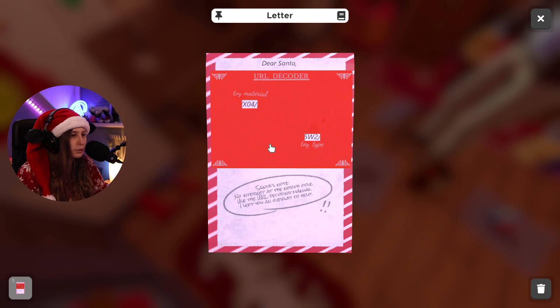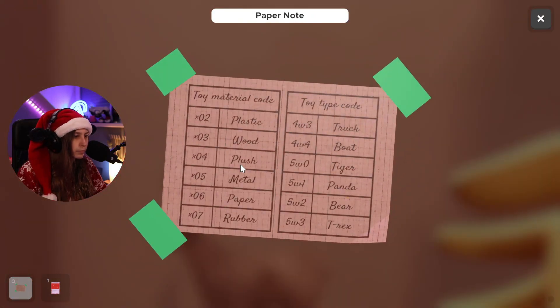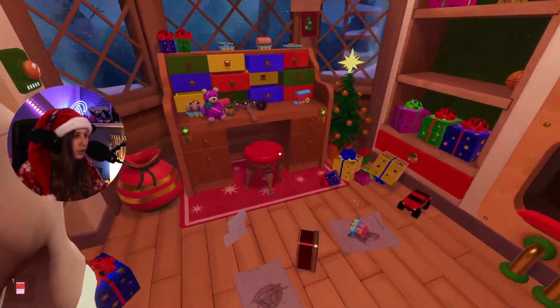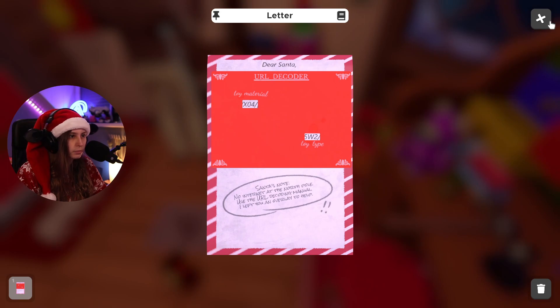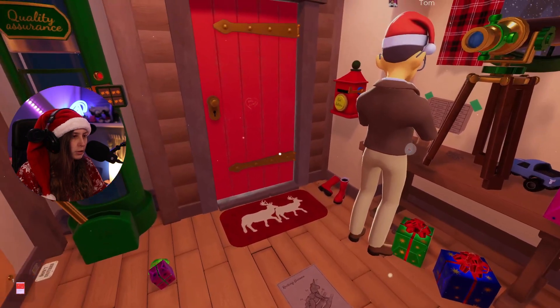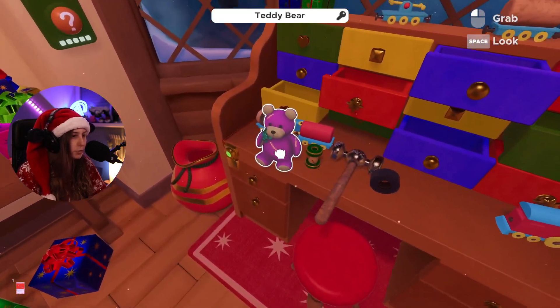X04 and 5W2 — toy material is X04 and toy type is 5W2. So that's going to be a bear. Plush bear — X04 — plush teddy bear. They want this plush teddy bear.